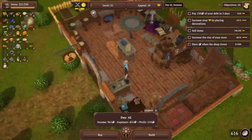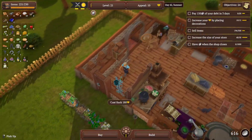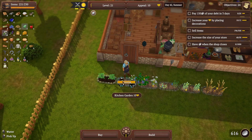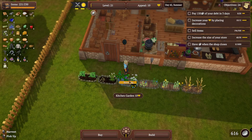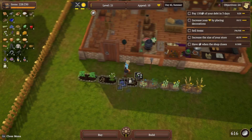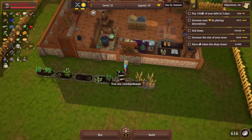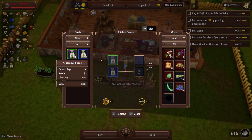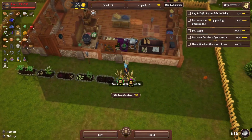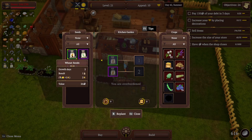Let's do our farming first — harvesting. We got some blueberries and chamomile. We're going to get a lot of asparagus it looks like. We're going to get some more wheat — grain, sorry — and we'll replant it.